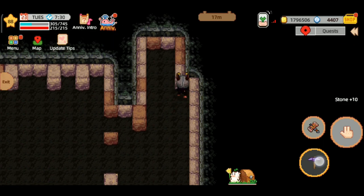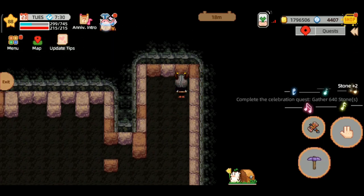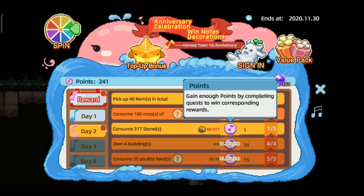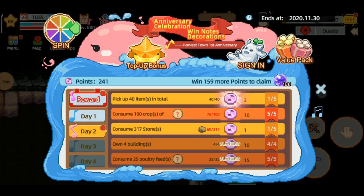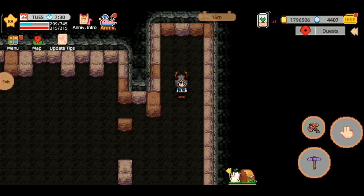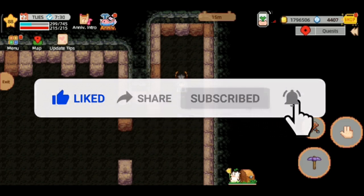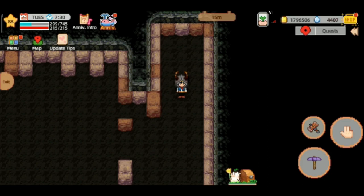Semoga tips saya bisa membantu teman-teman yang sulit mendapatkan batu dan kayu. Sudah complete bisa lihat ya, sudah complete! Semoga kalian bisa mendapatkan poin yang banyak dan reward yang kalian inginkan. Kalau saya ingin reward unlock whale island dan skin theater - itu susah banget, 4500 tambah lagi wild island 600, banyak sekali. Semoga good luck buat teman-teman yang mengikuti event Harvest Town anniversary. Terima kasih sudah menonton, jangan lupa like dan subscribe, see you on next video, bye bye!